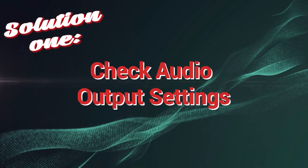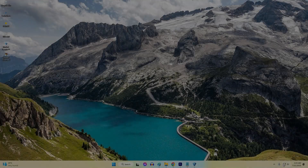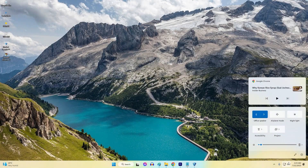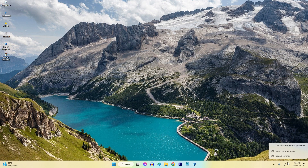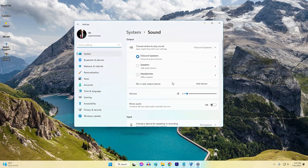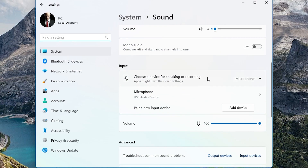Solution 1: Check audio output settings. Checking audio output settings is essential to fix Rocket League no sound issues because it ensures that the game's audio is directed to the correct audio device. Sometimes the game might attempt to play sound through a different output device, leading to no sound or disruption in the gameplay experience.